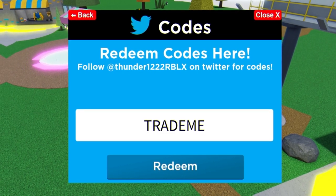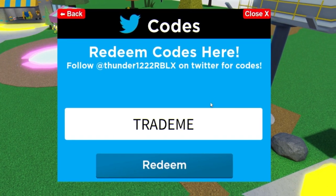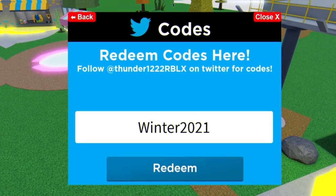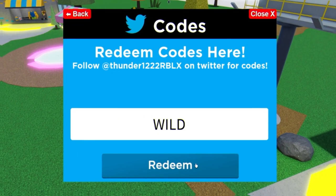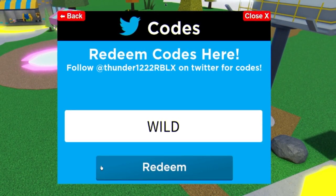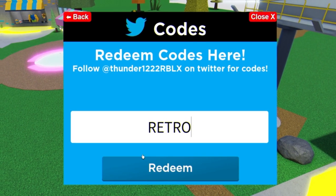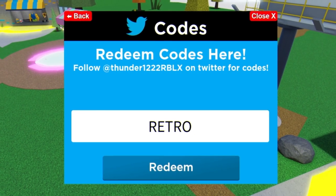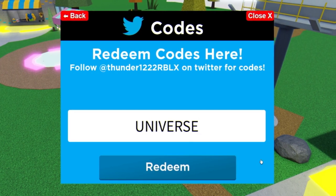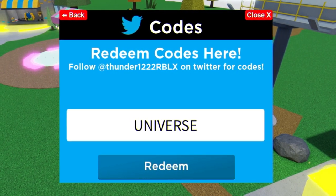Next we have the code WINTER2021 — redeem that now for a free new pet. Then we have the code WILD in all capitals — redeem that. After that we have RETRO, then the code 200M — enter that now. After that we have UNIVERSE.